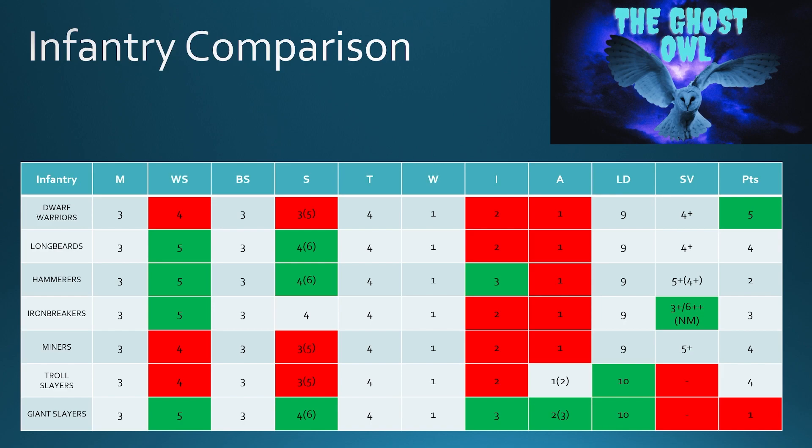The interesting one is the Hammerers because they get their Strength of 6 but they don't have always-strikes-last because of the way their great hammers work. Everyone's Toughness 4, everyone's got 1 wound — no surprises there. In terms of initiative, the Hammerers stick out; they've got initiative 3 along with the Giant Slayers.